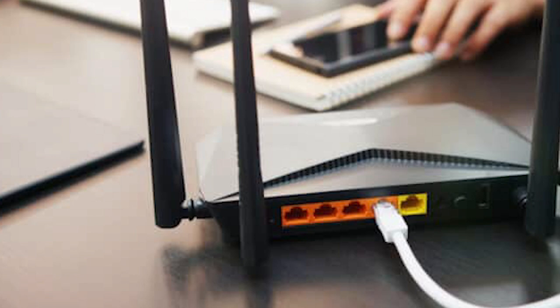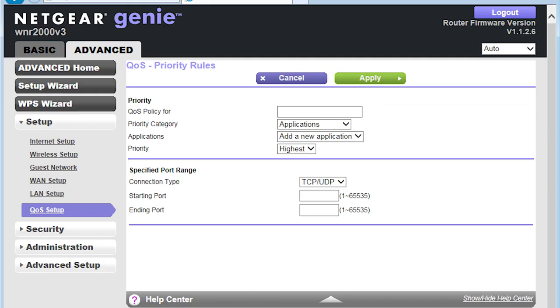Close any unnecessary applications or downloads running in the background to free up bandwidth for PUBG Battlegrounds. Access your router settings and enable Quality of Service (QoS) or traffic prioritization, prioritizing PUBG Battlegrounds traffic.